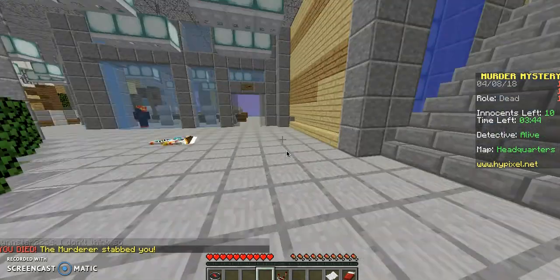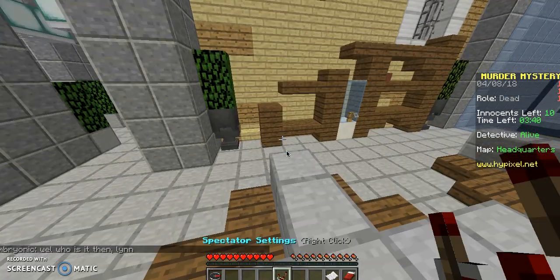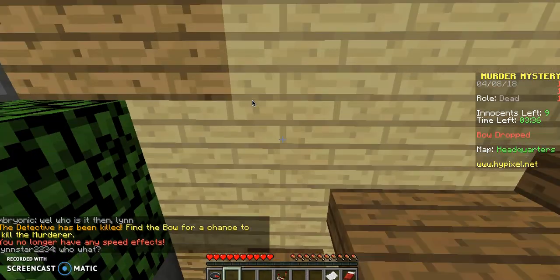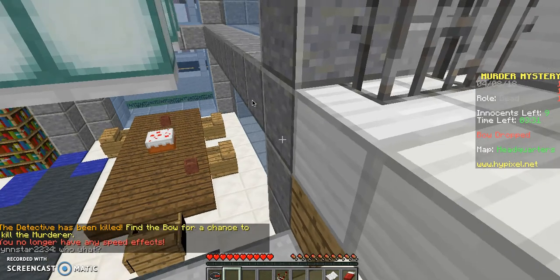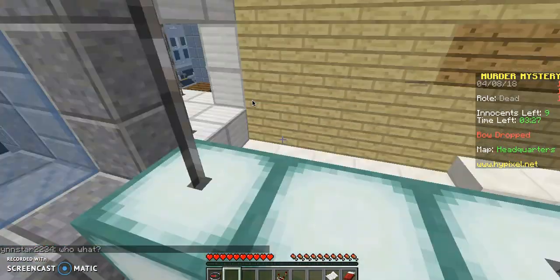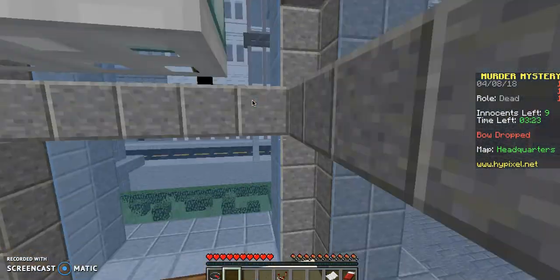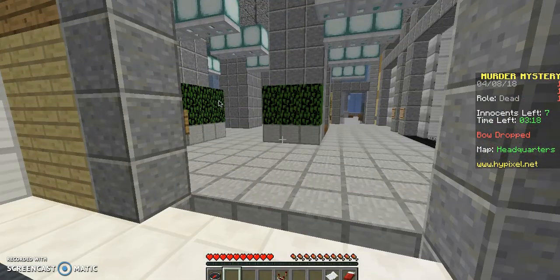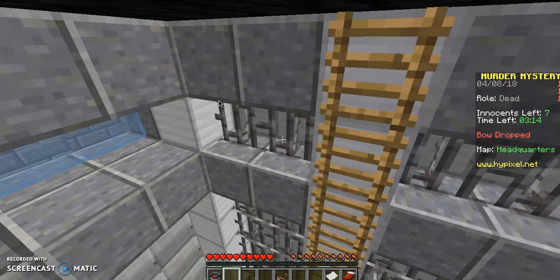I'll show it to you. You can come up here - let me actually turn off my speed to show you it is very much possible. So you come up here and you can get in this area. And then if you can parkour up - this cake character over here - you can hide on those lamps. Hiding up here, especially in infection mode, is common.